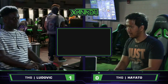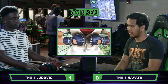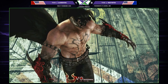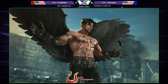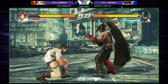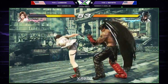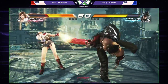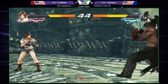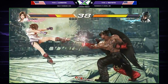Game number two — looking like we're staying with DevilJin this time around. DevilJin is ready to fight; let's hope Hayato is as well. Very commanding start so far from Hayato — starting with electric godfist and up-forward fours and just catching him nearly every time. The problem is he's sort of reverse-snowballing: starting out strong, but then as the match goes on slowly deteriorating as Ludovic finds ways to pick apart his defenses.